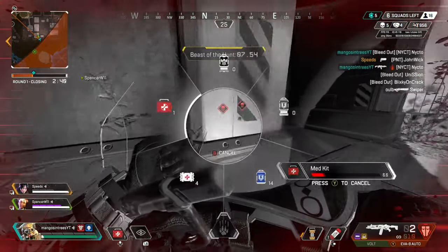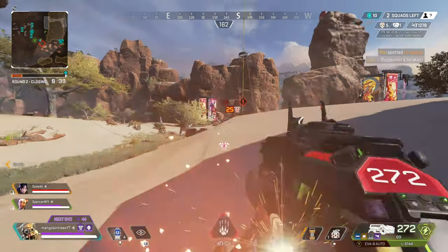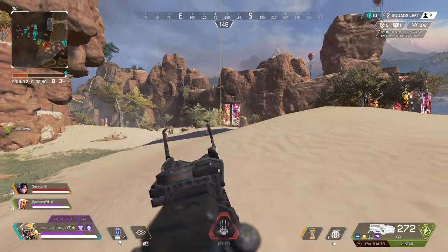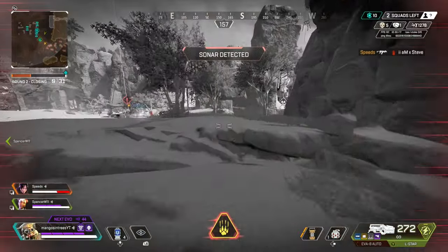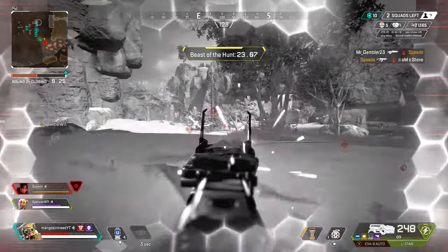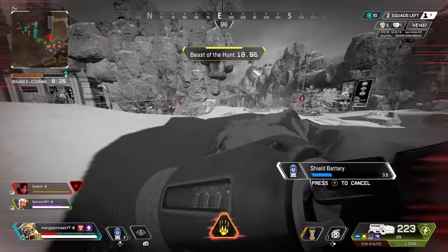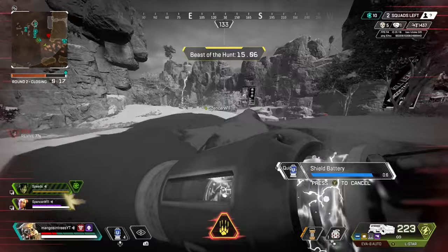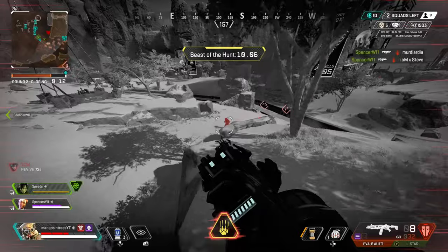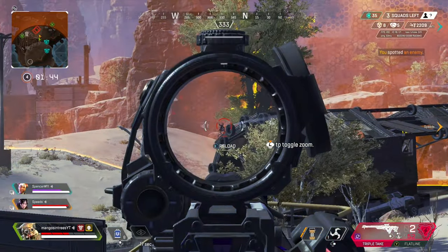I think the ultimate should be saved for when you absolutely know you and your team are about to fight — that moment leading up to the fight — because it always sucks using the ultimate too soon and having the duration run out right before the fight actually starts. In high level ranked and competitive, teams will use their ultimate right when they're about to fight, and that is really the key to having a huge advantage over your enemies, even if they have another Bloodhound on their team. King's Canyon is going to be the next split for ranked this season, and I strongly encourage you to use the charge towers whenever possible to get the ultimate ready.